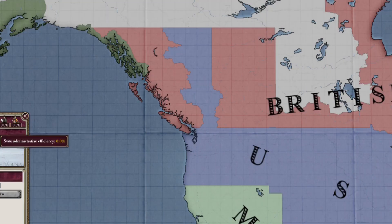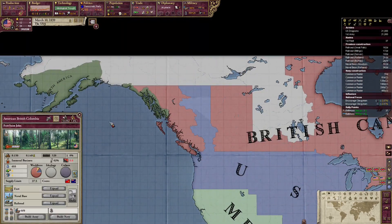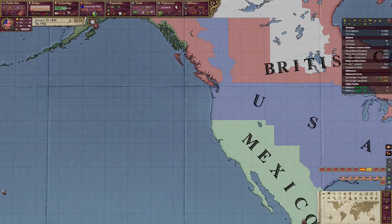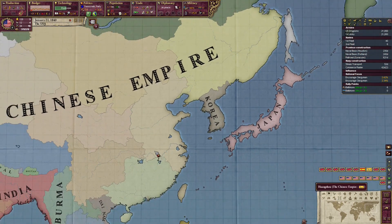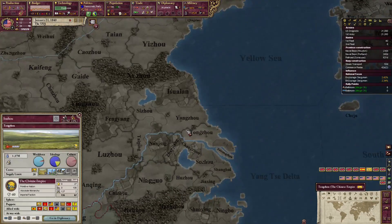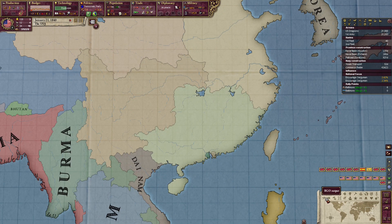I'm also doing this thing that the AI does in vanilla — the most disgusting thing ever. We got our troops ready and now I'm gonna ship them over to China. Most beautiful thing about how vanilla V2 and being in the Americas is — I'll just show it. I'm gonna take stuff from their puppets, so I'm gonna see which one is the best state.